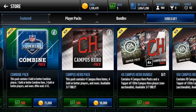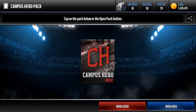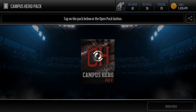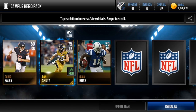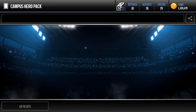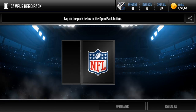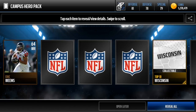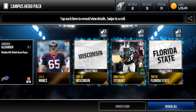We'll open up a couple of Campus Hero Packs. There are still two new 99 combine players. If we could pull one of those, that'd be pretty nice. There's a 99 Brandon Cooks — let's go look up the two new ones today after we open one more pack. We got Josh Sitton. We'll take the Elite for sure.